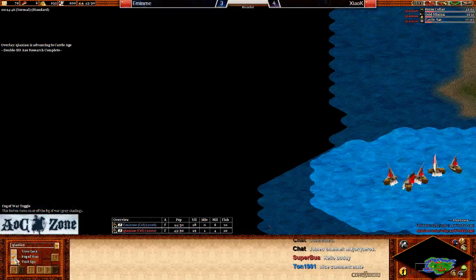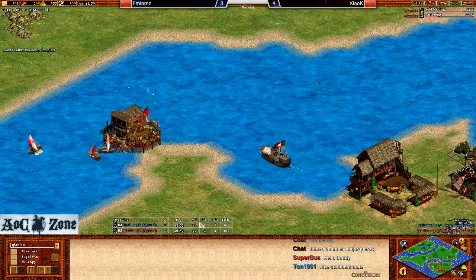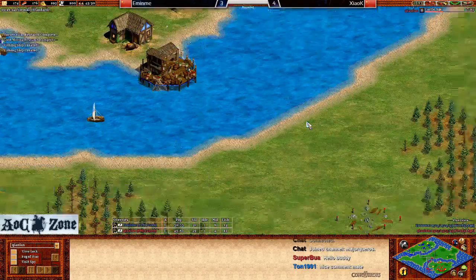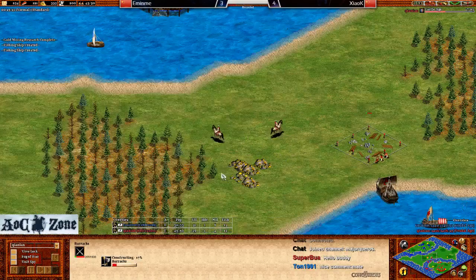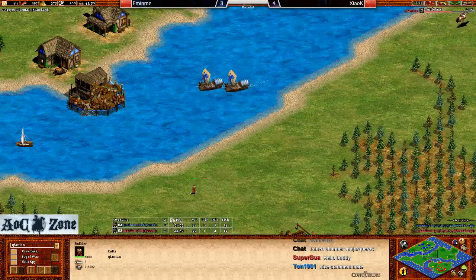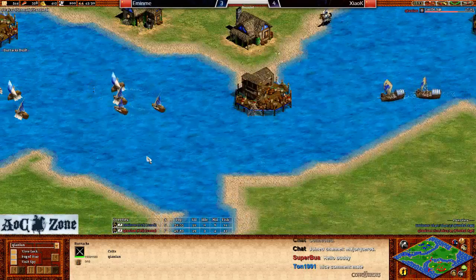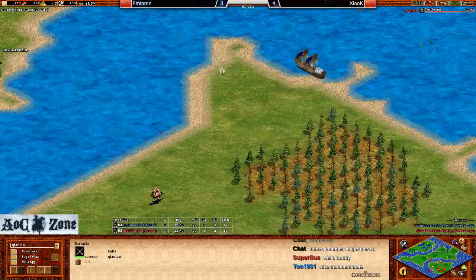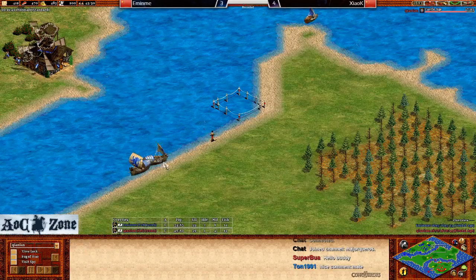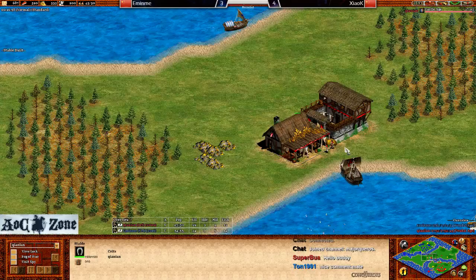Xiao K - did he scout? No, so he decided to go land anyway. Maybe he knew the map, but I don't think so. At this point it's not looking good for Emin. If Xiao K now builds everything he can to secure the island and gets another dock up, Emin is going to be in a bad spot. The only good thing about having so many galleys is it will be hard for Xiao K to land if Emin keeps patrolling the galleys at the shoreline. That will make it very hard for Xiao K to get a dock up in the first place.